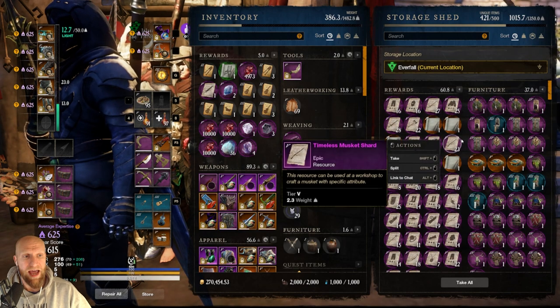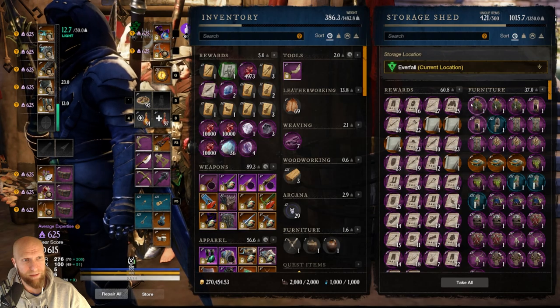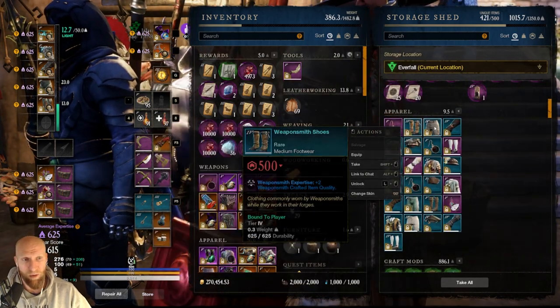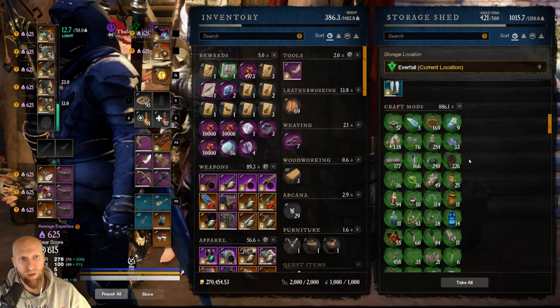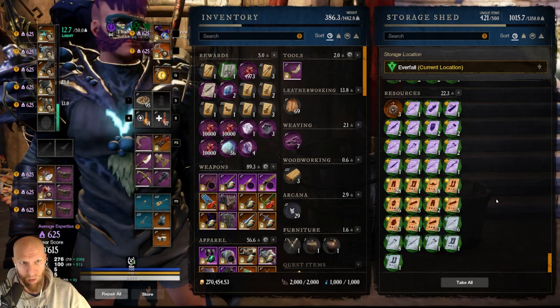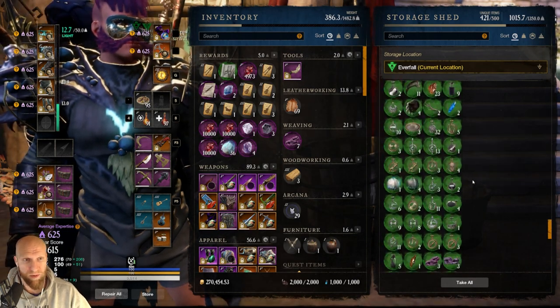Everfall is where I keep all of my crafting stuff and my trophies. So all of my timeless shards, all of my trophies, and then all of my crafting gear — my weapon smithing stuff, my armoring stuff, my jewel crafting stuff, my engineering stuff — all goes over here in Everfall, as well as all of my craft mods and all of my craft patterns that we have been hoarding up forever. And then of course, runestone stopwatches go over here as well.